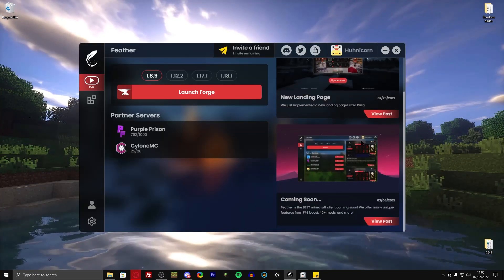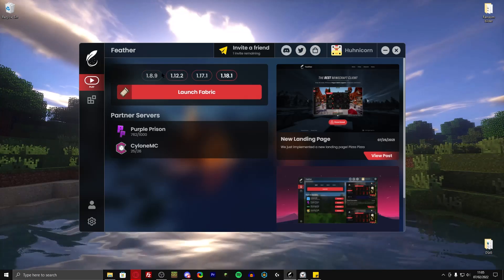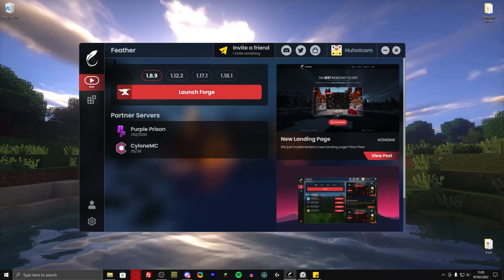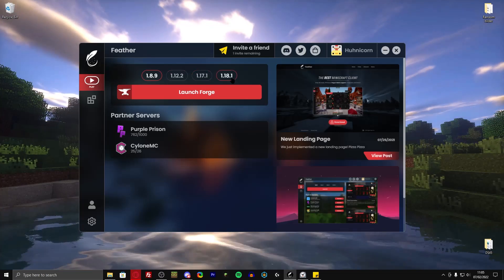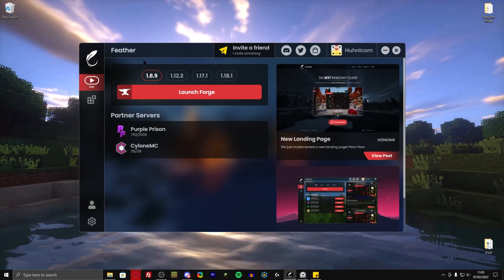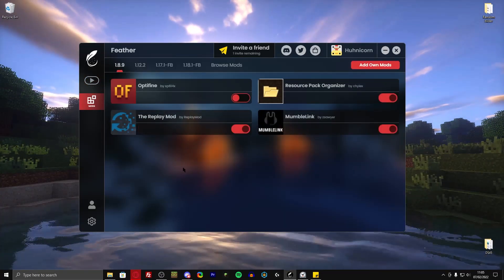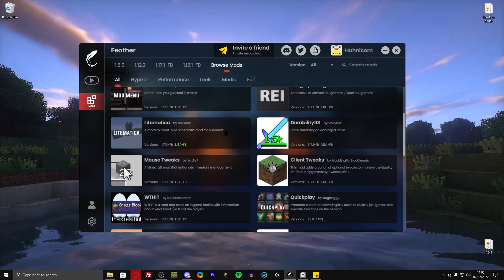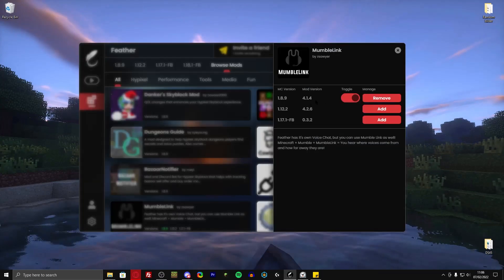Back to the launcher — over here we have some news. They currently have two partner servers and four versions that you can play. These are the main versions that you need anyway: 1.8.9, 1.12, 1.17, and 1.18. How this works is with Forge and Fabric, so basically it's just kind of like a mod pack, but not really. Over here you can also go to the mods and browse mods — they have tons of mods ready for you to install. They also have their own voice chat, the MumbleLink.